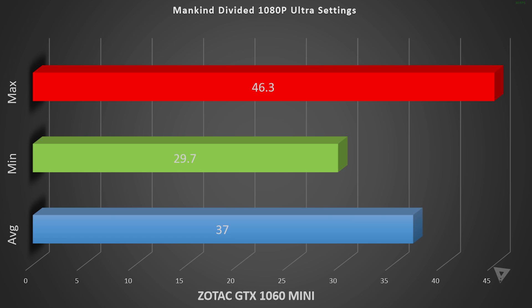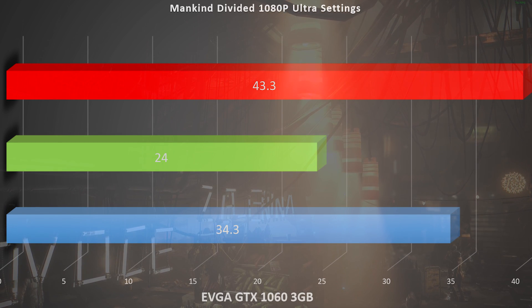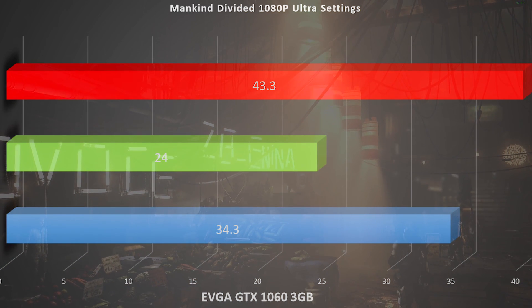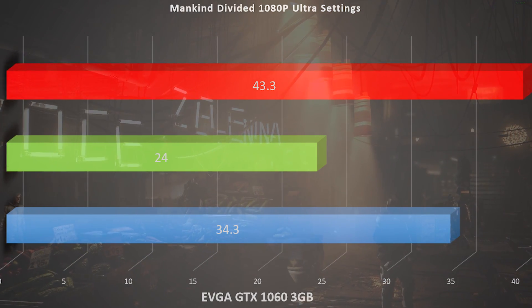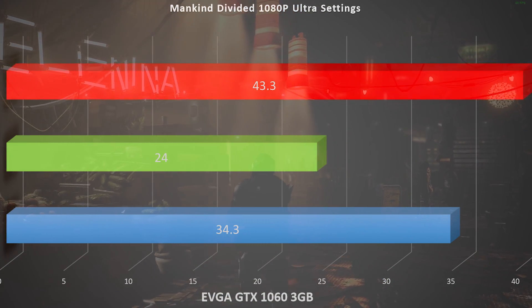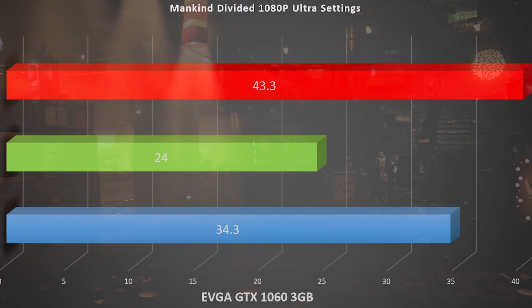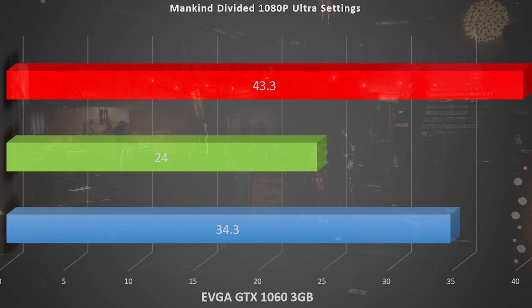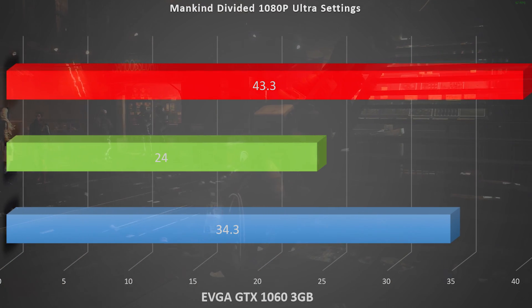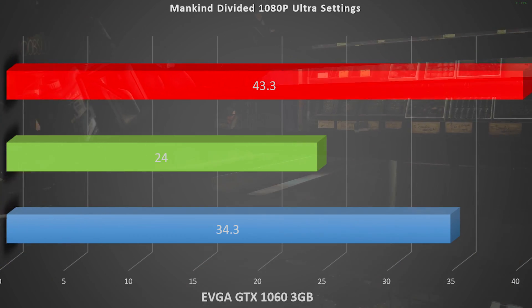However, it gets worse with the EVGA GTX 1060 3 gigabyte — I'm in the middle of doing my review on that and we'll compare it to the 6 gigabyte version. This is where it starts dropping below 30 frames per second, which really sucks. The average is 34.3 frames per second, the min is 24 frames per second, and the max is 43.3. This is where the line is drawn — you're just not going to be able to run ultra settings at all. That really sucks because the GTX 1060's performance is not bad.